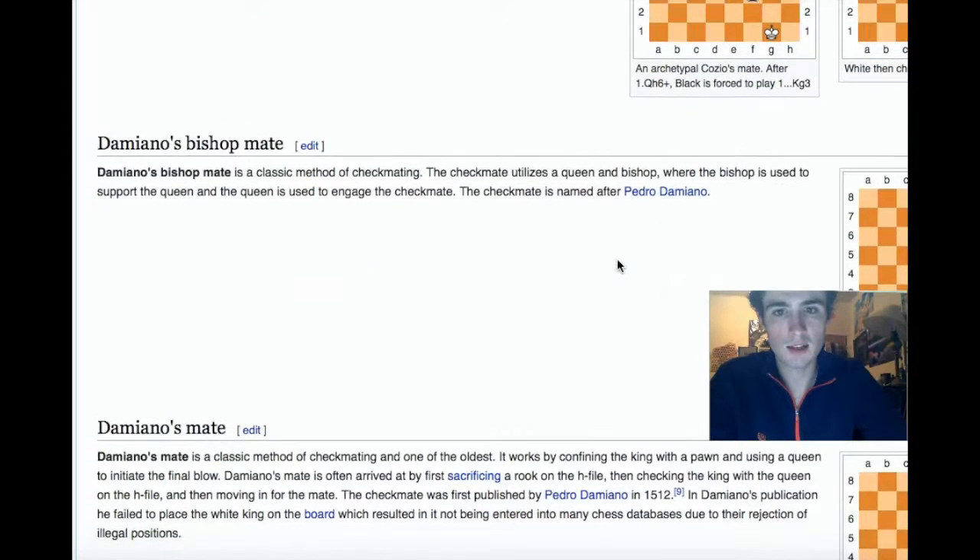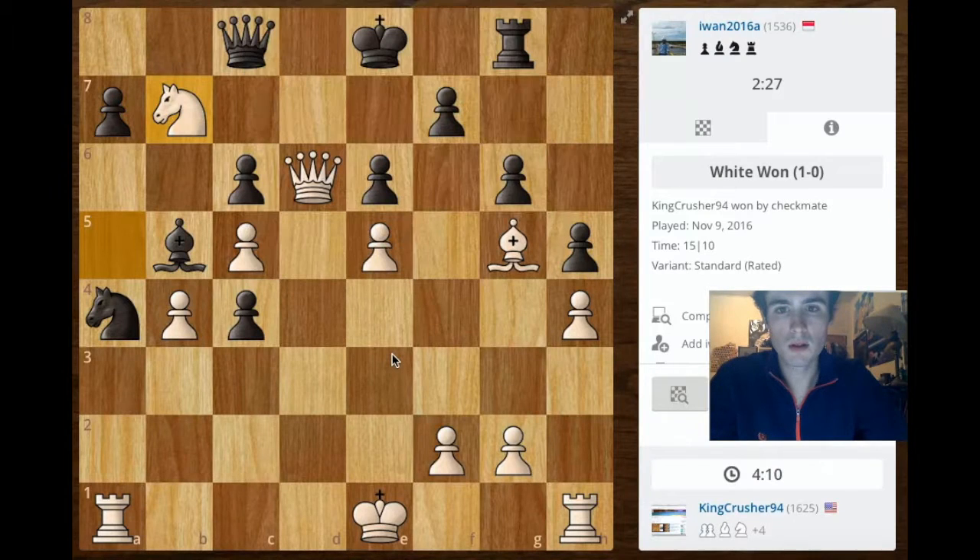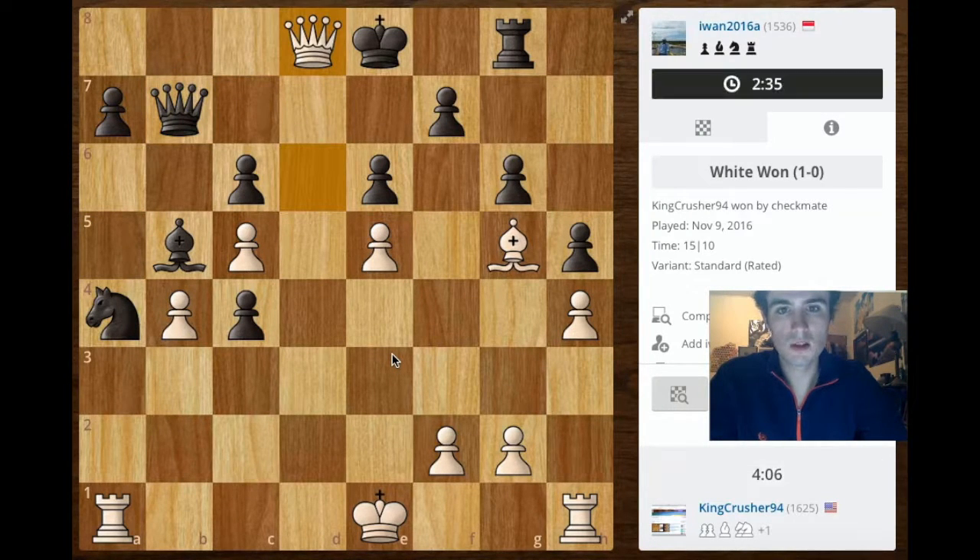The Damiano's mate is a classic method of checkmating. The checkmate utilizes a queen and bishop where the bishop is used to support the queen and the queen is used to engage the checkmate — and that's checkmate right here. You can see the queen is supported by this bishop. This is Damiano's bishop mate. The regular Damiano's mate is with a rook and is even prettier, but we did it with the queen, and I like this game because of it.